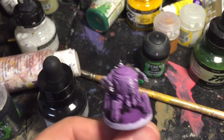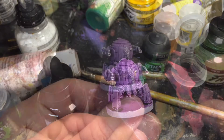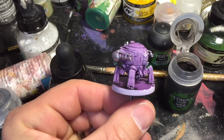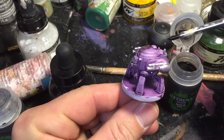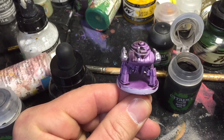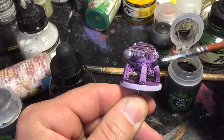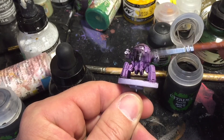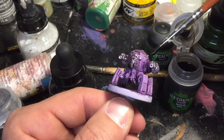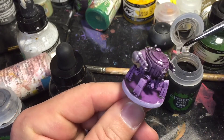A couple of spots. Next, all we're going to do is hit it with our Nuln Oil. If you guys aren't comfortable doing that tiny little detail work with the little silver brush, when you dry brush it, it'll get mostly there — even without doing that before all this.